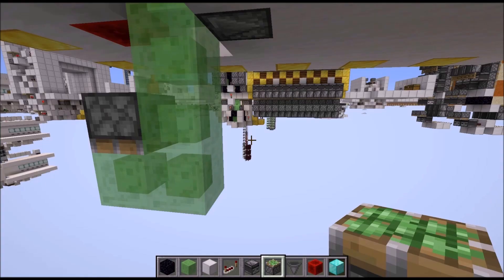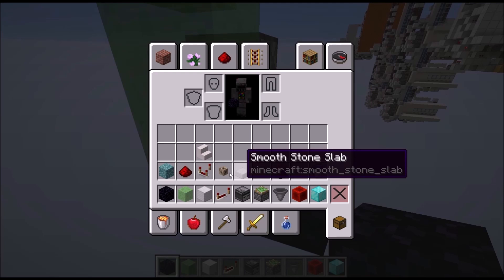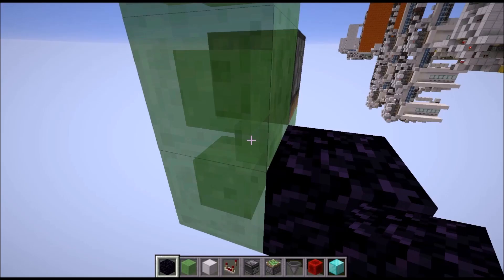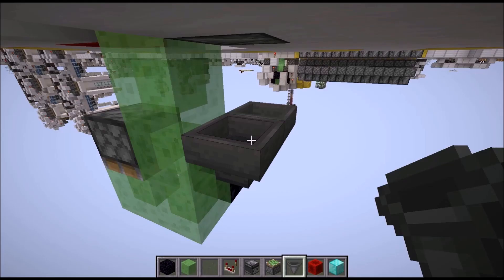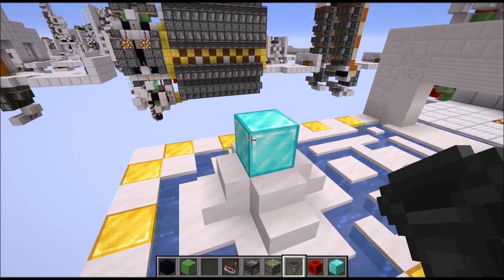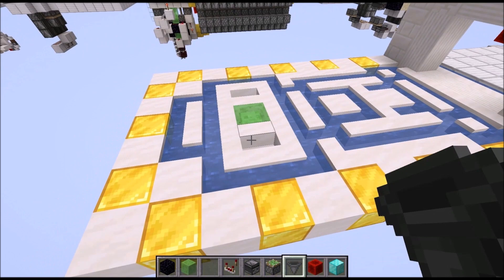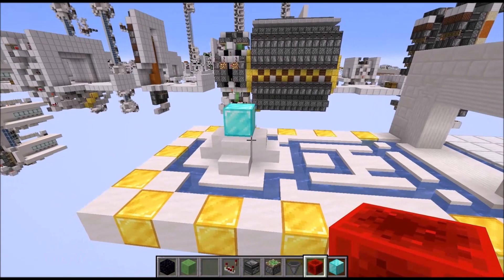Next, we need an obsidian block next to the slime block in this corner. Then a comparator on top of this obsidian block. Then place down two hoppers facing each other and put a single item inside. Now if we remove the diamond block, you will see that everything gets retracted downwards and the trap is triggered. To reset the entire thing, just remove the redstone block, replace the trap block, and then replace the redstone block again. So that's the trigger done.